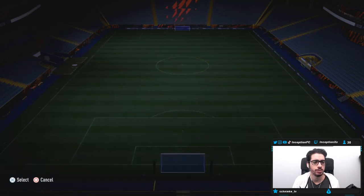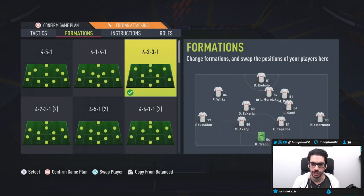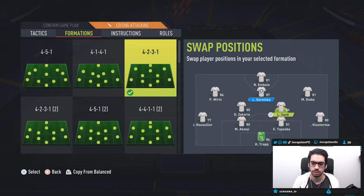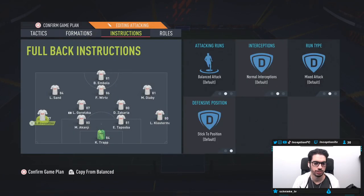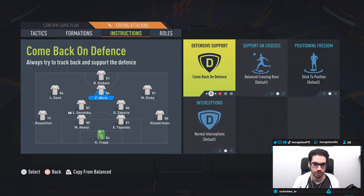We are going to be using him in the 4-2-3-1, the one we usually use. We'll put this over here — Sané switch here. We just put a random team together so it's not a big deal that they're not the perfect players in their positions.